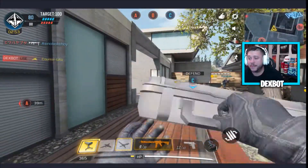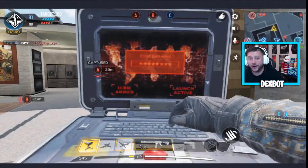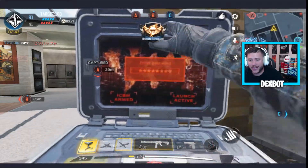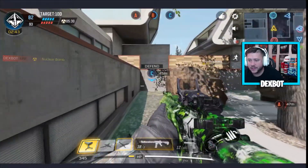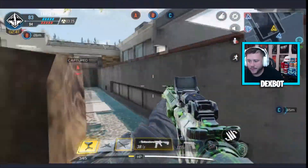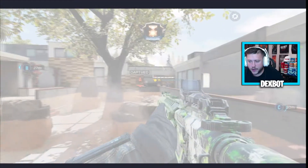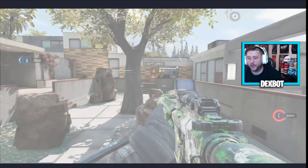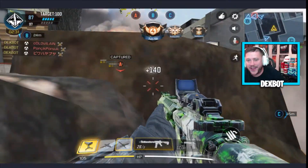Yo, I gotta call it in — I gotta call a nuclear bomb now! The game's about to be over, it's already at 90. We get at least two points though — that's good. My teammates are taking B. Let's go — nuclear bomb, unstoppables! Let's go, baby!